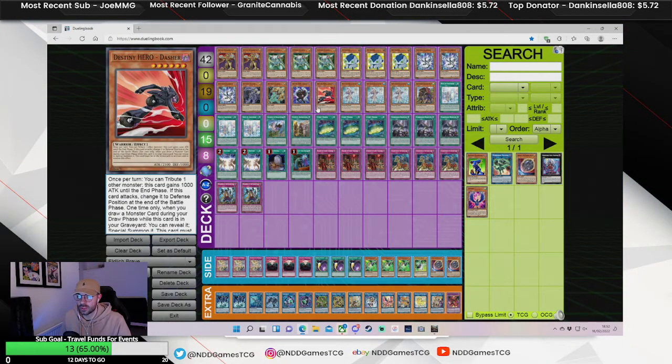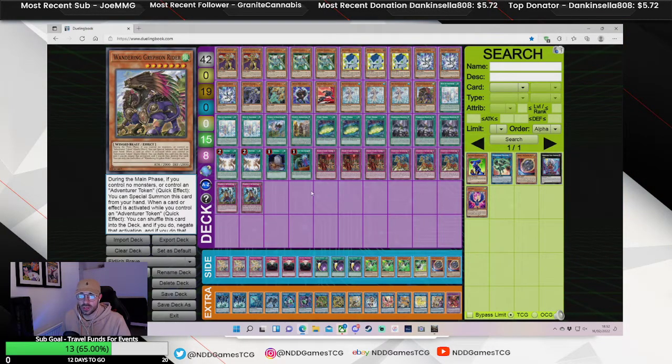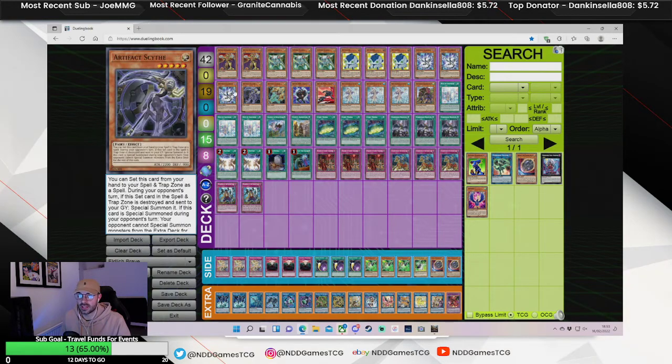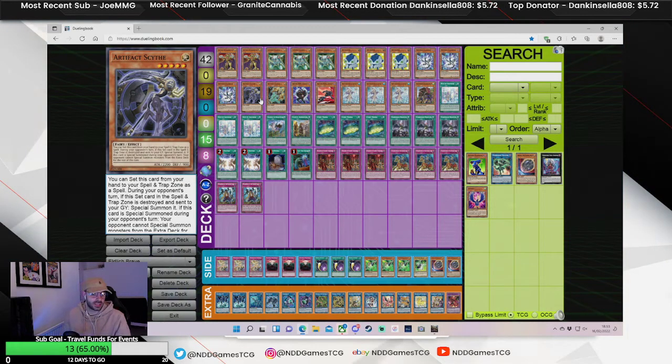You can set up a negate before you do all that stuff with the Brave Engine going first. So the maximum board is potentially Verti, Dagda, and Scythe combo with an Adventurer token, plus a Griffin. Really cool deck. I love it when decks like this come into the format because they play under Scythe and use cards like the Eldritch Engine, which is pretty insane.